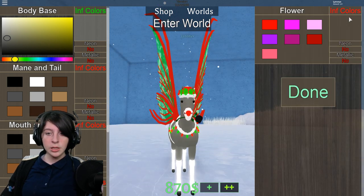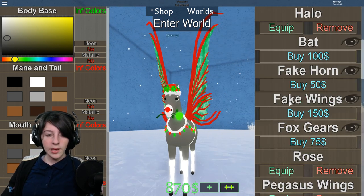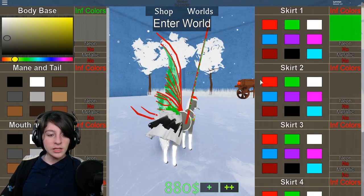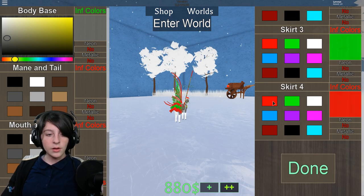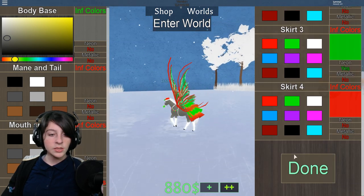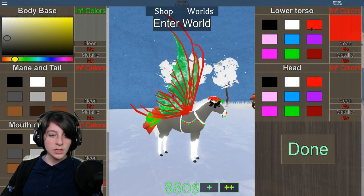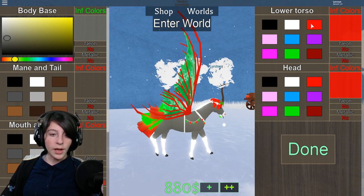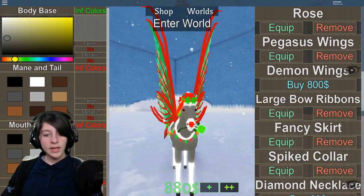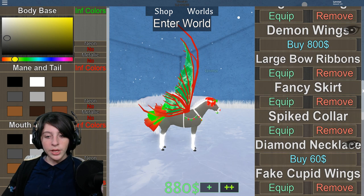Stop questioning me — only I can do that to myself! I would really like to know why I made a green rose if the stem is already green. Stop questioning me, that's for me to do, leave it alone. Let's make the greens neon — there we go, that's pretty! Large bow ribbons, yes, because then you can actually see those. Sure, we'll make it neon too — here we go, we're getting interesting.